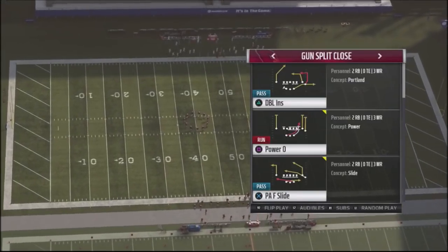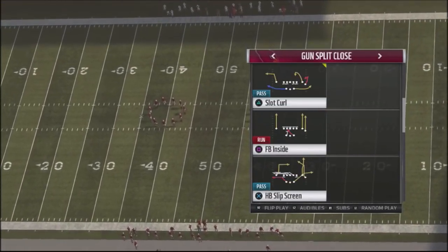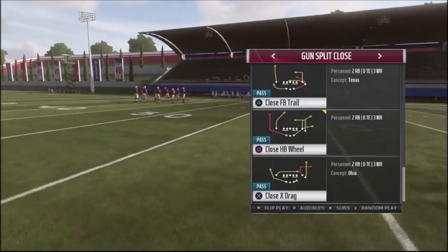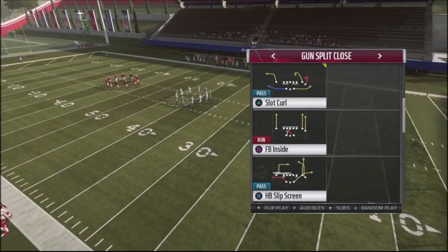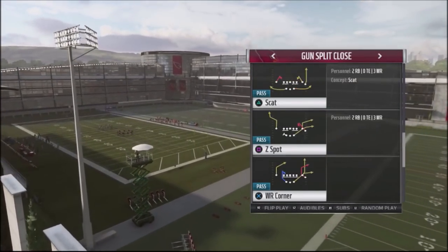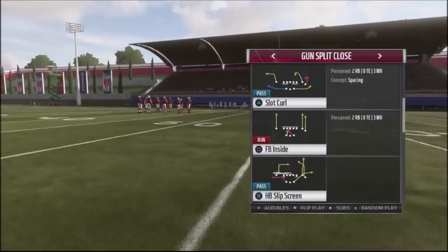The base audibles on this are the play-action O, the play-action fullback slide (the F slide), the close halfback wheel — one of the best plays in the game — and the other play out of the box for the Cardinals is the slide close, which I'm going to switch out with scat. Out of the hole, I'm going to pick the fullback inside.